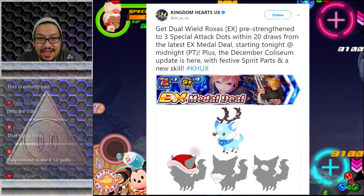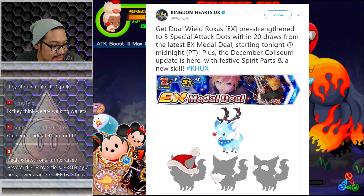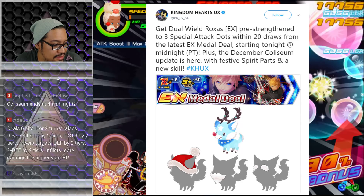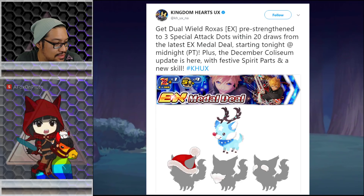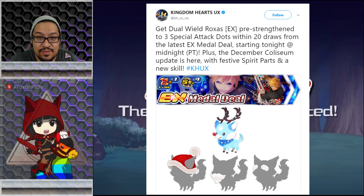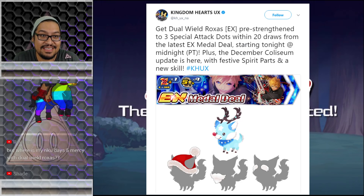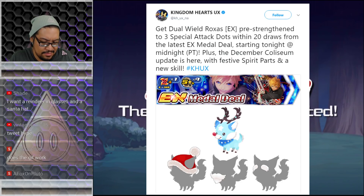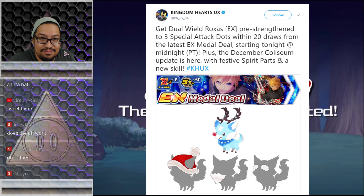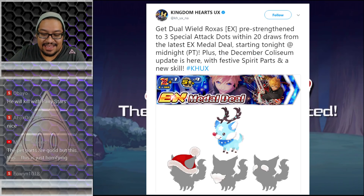Get Dual Wield Roxas EX — actually, before I start reading this, let's check this out. Get Dual Wield Roxas EX pre-strengthened to three special attack dots within 20 draws from the latest EX medal deal, starting tonight at midnight PT. The December Coliseum update is here with festive spirit packs and a new skill.